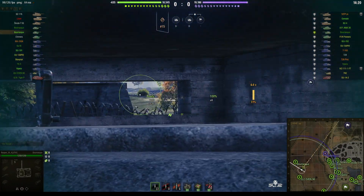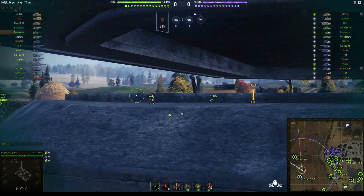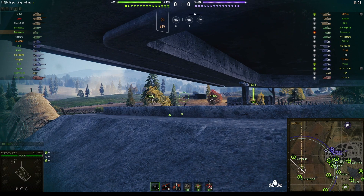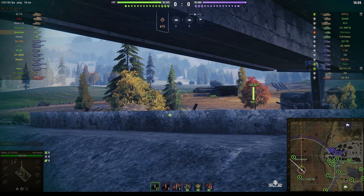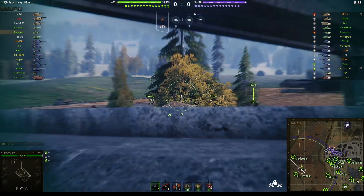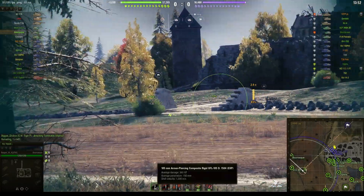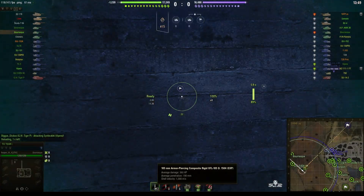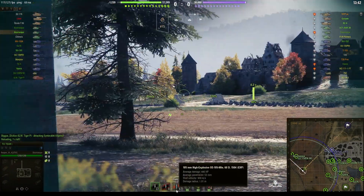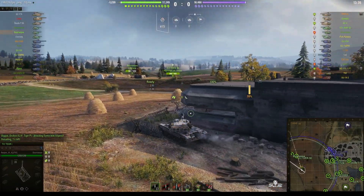It's a two-shot autoloader with 360 alpha per shot, capable of doing 720 in a burst, so it's very effective on the enemy. It's also fairly fast — 62 kilometres an hour top speed. It's got a two-second intraclip reload. Penetration is standard APCR: 190mm with standard ammo, 240mm with premium rounds, and with HE rounds — 440 alpha, 53mm of pen.